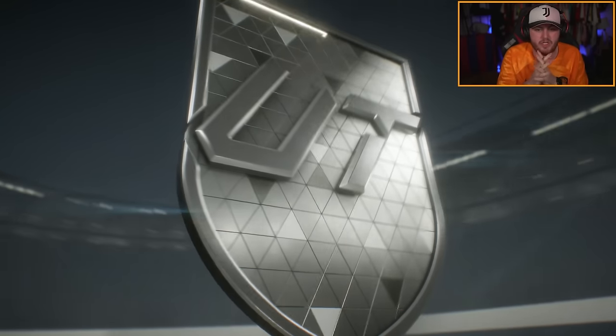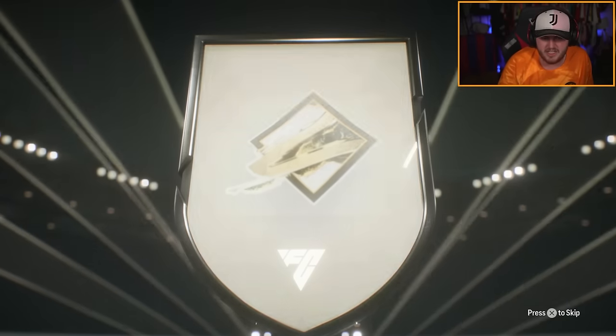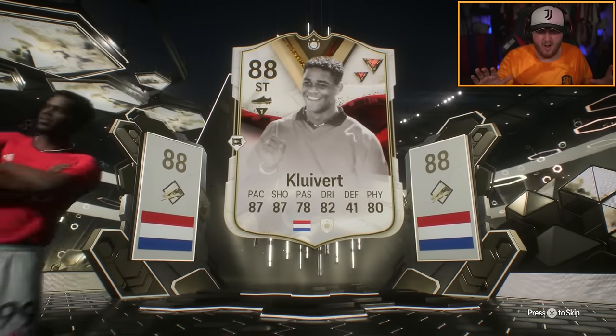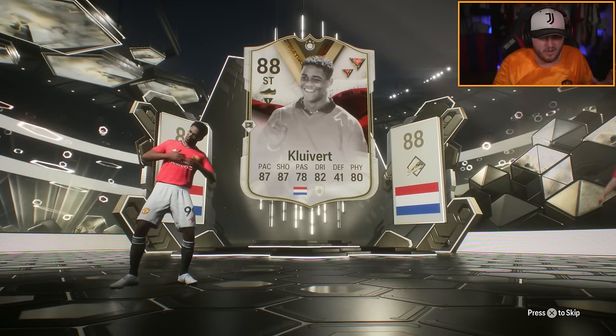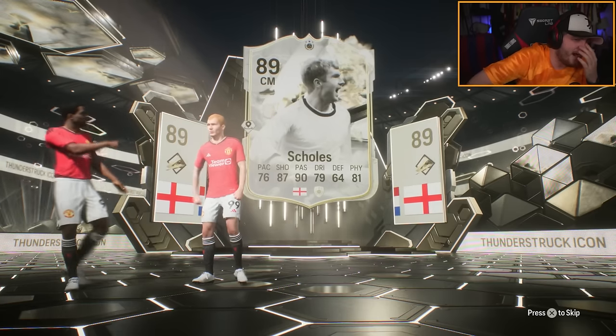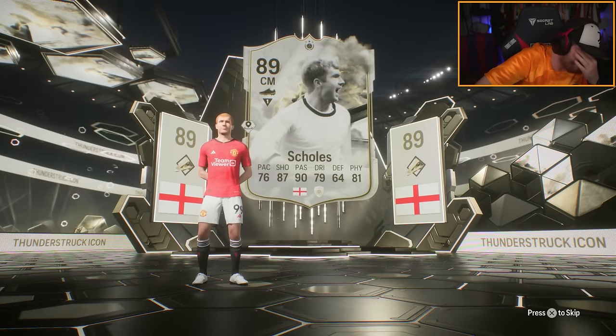Ultra Icebreaker first. We got an icon — wait, is this a double icon walkout? Paul Scholes. Why did I think that was going to be better than what it was? It's got three guaranteed icons? I'm an idiot. I should have really read it. Fair enough.